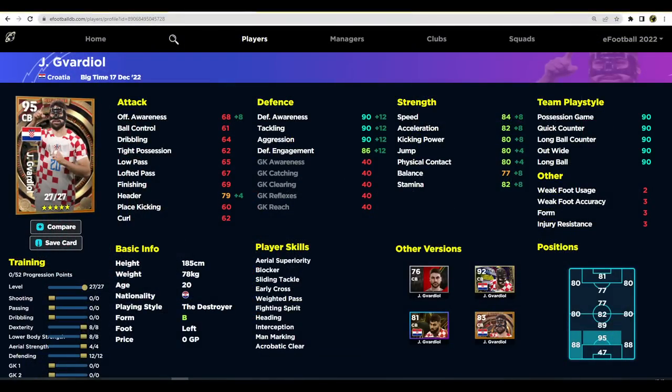Over on eFootballDB, here's how I trained Gavardiol. We've boosted his defensive awareness to 90. Because of his mixture of player skills and stats, I always look at what type of player I need him to be. Within my formation I'm usually playing five at the back, so if Gavardiol is beside Carlos, he doesn't need to be wicked fast — Carlos can cover the left flank and Gavardiol just mops up everything centrally.